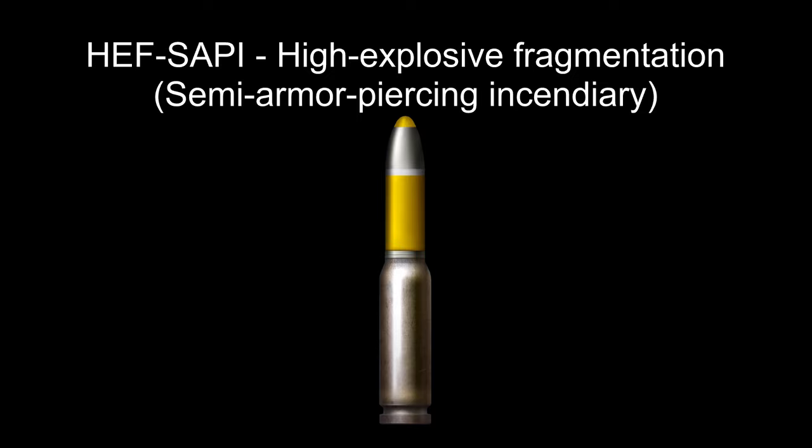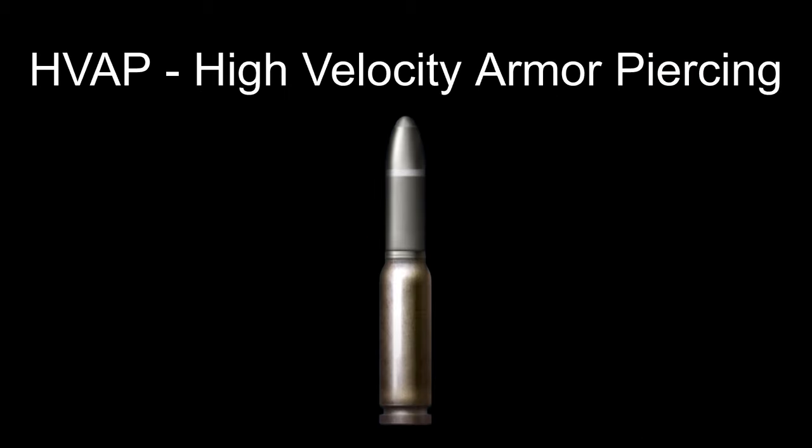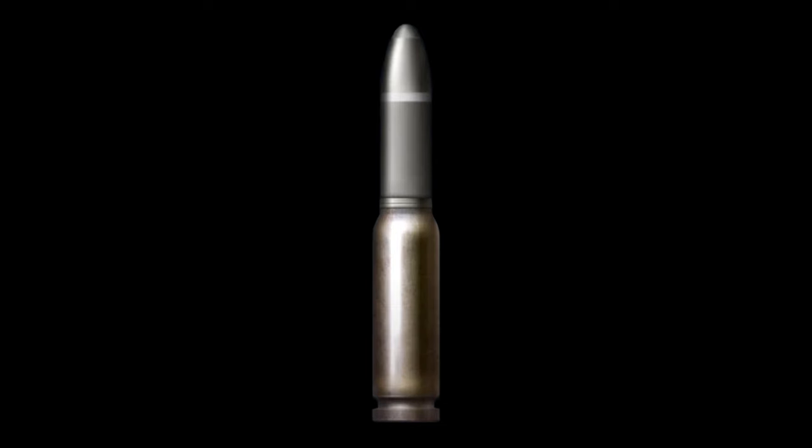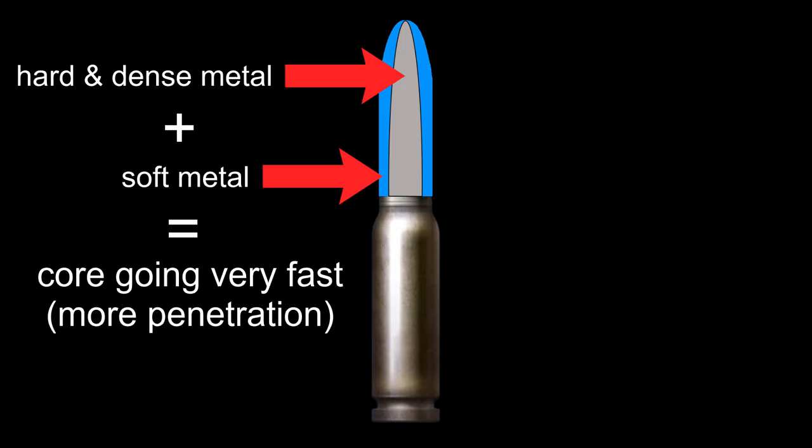High Explosive Fragmentation Semi-Armor-Piercing Incendiary: don't let the long name scare you, this one's pretty easy. This round penetrates the skin of the aircraft and then detonates the explosives inside. High Velocity Armor-Piercing: a different name for APCR. This round uses a small and very dense core on a bigger casing. The casing is made of a soft metal, which results in a smaller core going at very high speeds at the target. Useful against enemy tanks, but not so much for air targets.